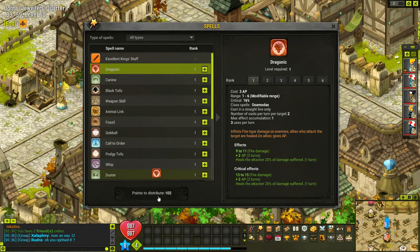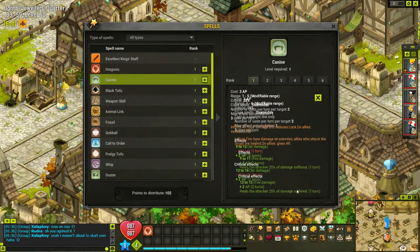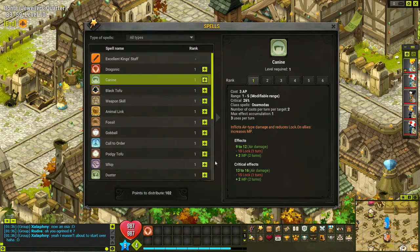I told Rudra here that I was going to be switching to an Osa. I think he thought that I meant I would be creating a new character, but I'm not doing that. So canine — plus two MP when... whoa, I don't know what's going on. Let's close that. Plus two MP, inflicts air damage, and reduces lock on allies, and it increases MP.